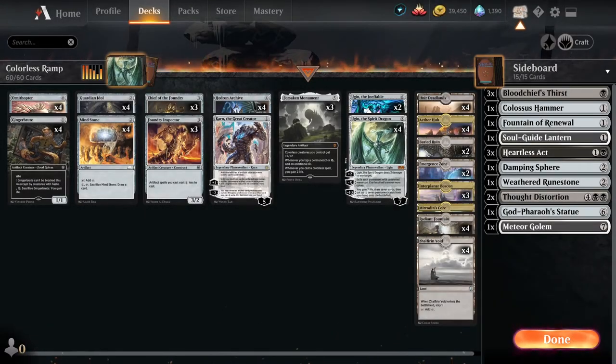And for today's deck tech, we are going to be covering colorless ramp. So if you're looking for a budget colorless deck that's looking to cast Ugin ASAP with a beatdown backup plan, this is exactly what we're going to do. Now as always, here's how we're going to break this down.